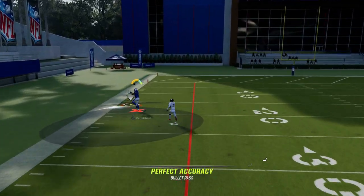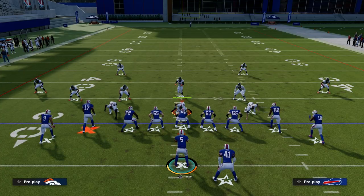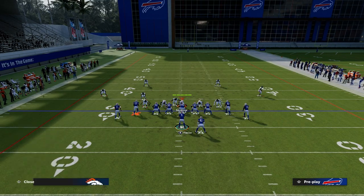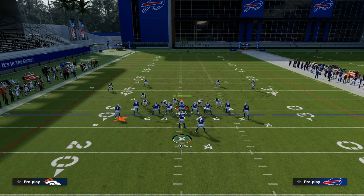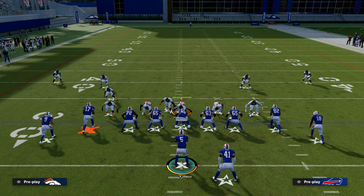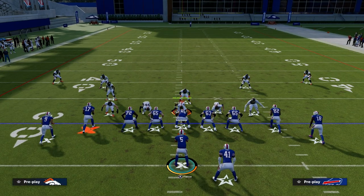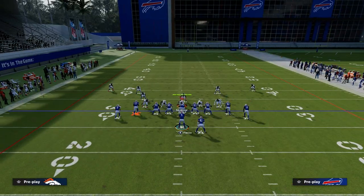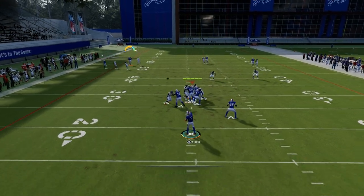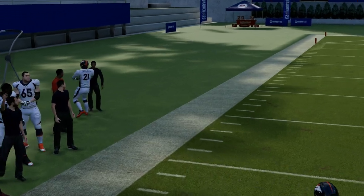One last thing you can do against this play if you want to run match coverage: call it as normal, but instead of pressing, manually walk these safeties down and back up those outside corners. Now you're helping the transition and this quarter-flat defender is going to do a little reroute. See how that reroute gets there — and now this becomes a really, really difficult throw. Little things like this are really what make a match beater.